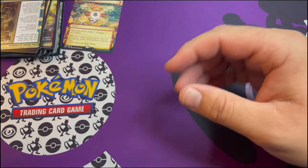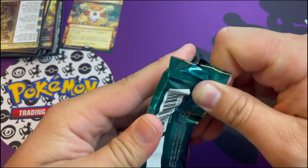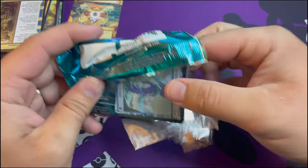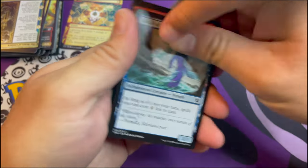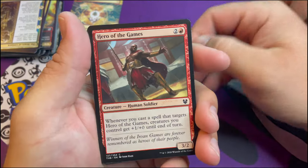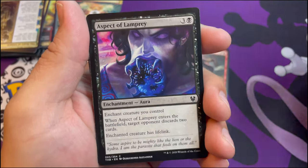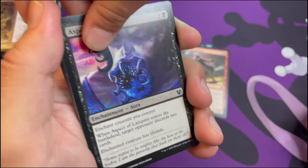All right, I want to do this one - you did like 500 of them, let me do one. Hero of the Games, Aspect of the Lamprey - what if your mouth looked like that? Would you go to the dentist? No.